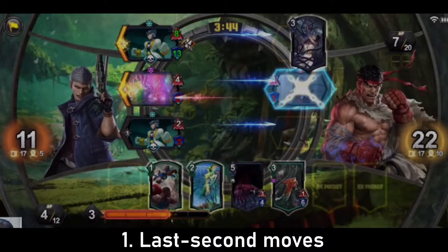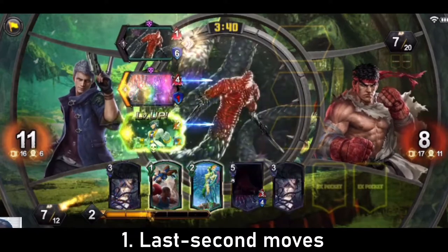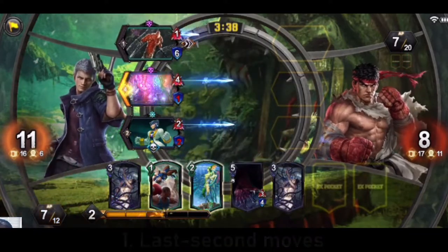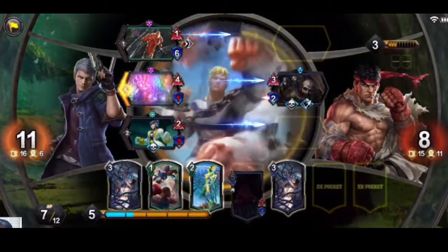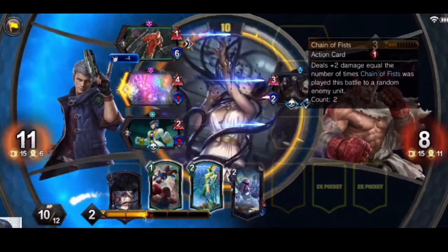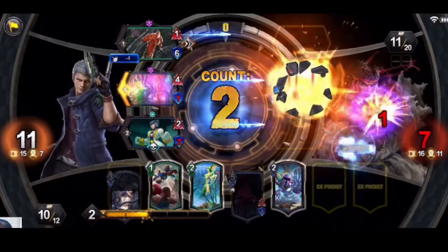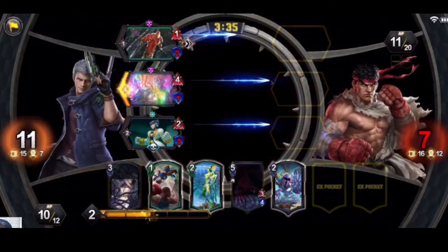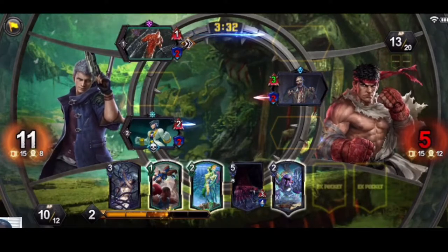Last second moves are important to ensuring that you get even just a little value out of a unit. It's sometimes difficult to learn the timing, but it's well worth the effort. When you're up against a black hero or anyone with destroy cards readily available, it's sometimes the best you can do to block something before a unit is destroyed. When you last second block, your opponent doesn't have time to react to your unit's stats before damage trades, so sometimes you can surprise them by stopping a strong unit.